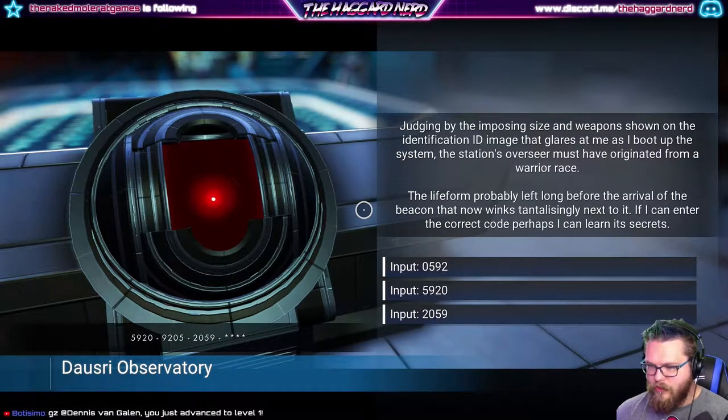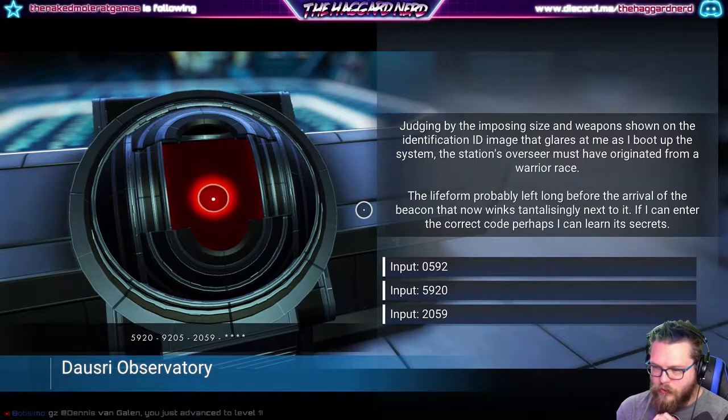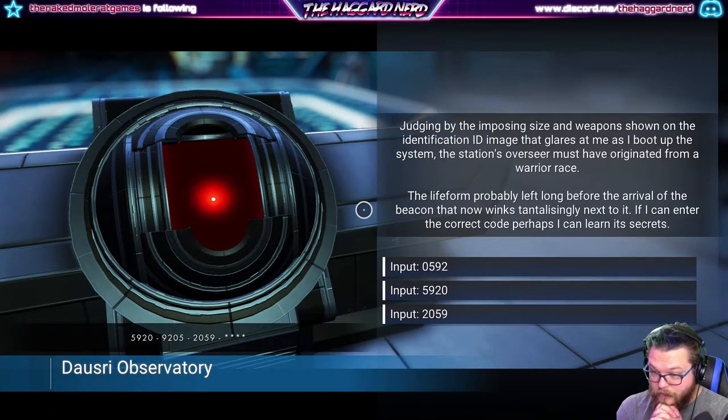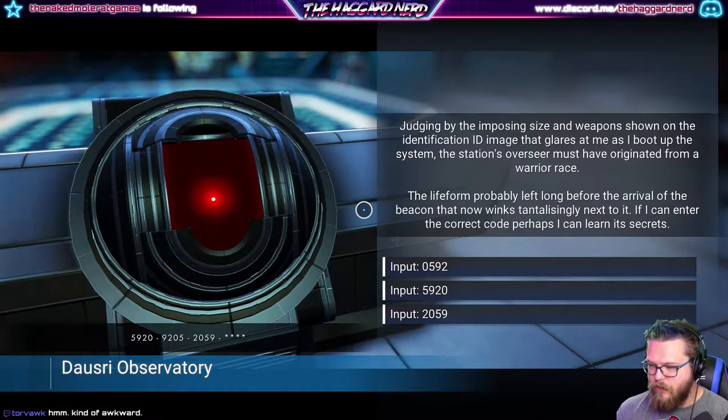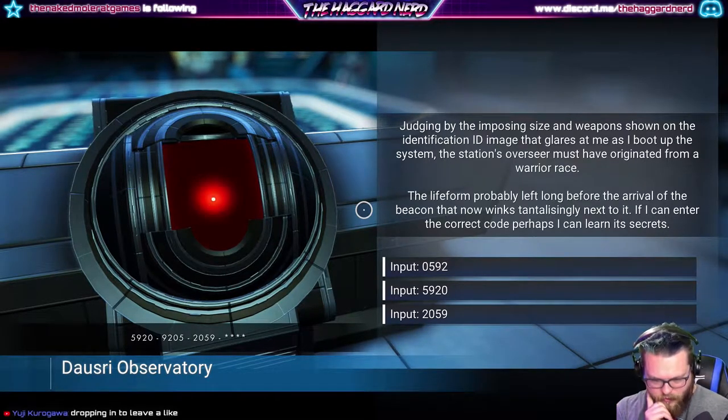So we have another pattern here. Judging by the imposing size and the weapon shown on the identification image - it's saying the same thing twice - the station's overseer must have originated from a warrior race, one that probably left long before arrival. If I can enter the correct code, perhaps I'll learn secrets. So the code is 5-9-9-2.